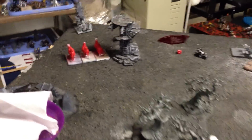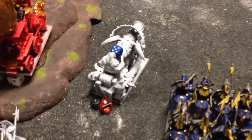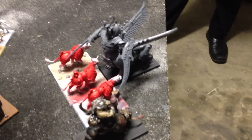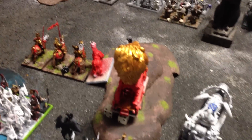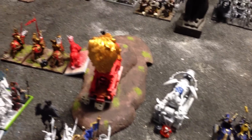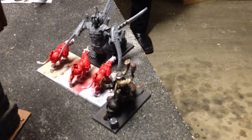Bottom of Empire 2: demigryphs move up more towards the casket. The steam tank misfires again, does a wound to itself and loses a steam point. They charge the necrosphinx, and everyone else just shuffles up. Magic phase was a double one, but managed to get off the 5-up ward save prayer, which affects the demigryphs and the steam tank. Steam tank clears up the carrion, and it's a push over there — we both deal a wound to each other.